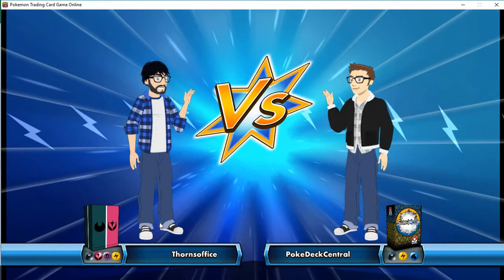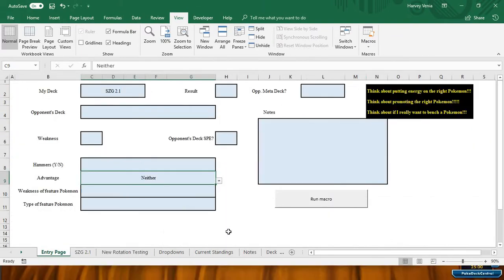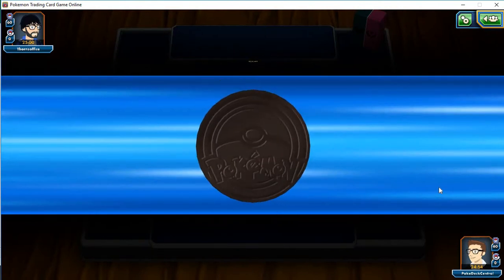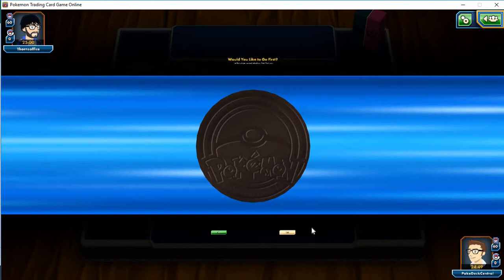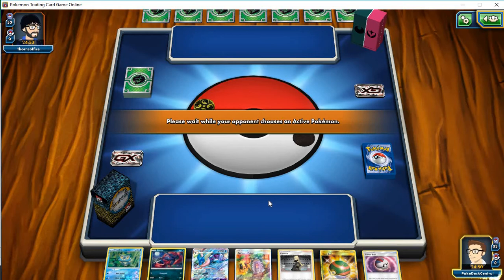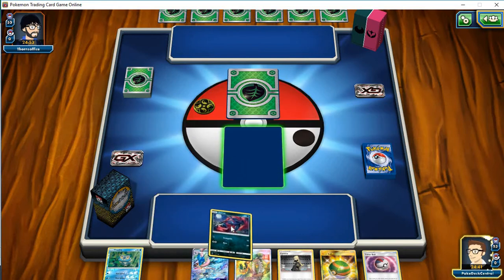Neither of us have the advantage. I won the coin flip. I am gonna go first all the same, because he gets to play a supporter either way. Do I want to start with Greninja or with Zoroark? Let's start with Zoroark.